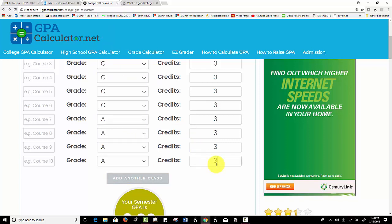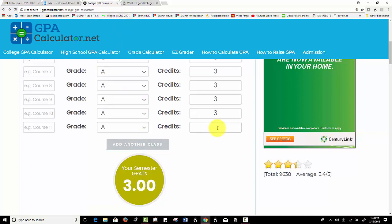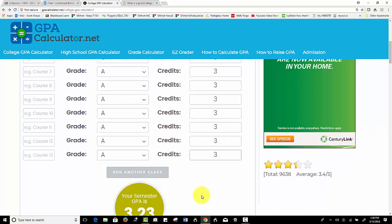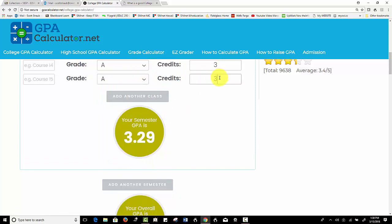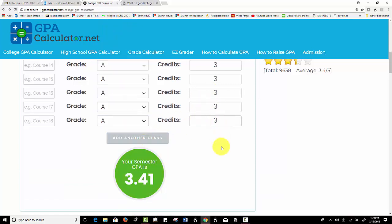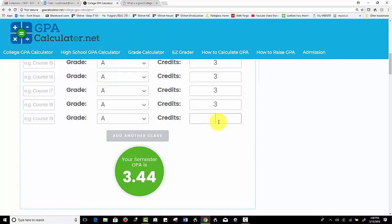Looking pretty good — here's four classes in, and now their GPA is a 3.0. So how many is it going to take to get up to a 3.5? I'm going to speed up the video just a little bit so you can see how this works. If you're following along, you can see that this student has had to get 12 straight A's to get their GPA up to a 3.44.